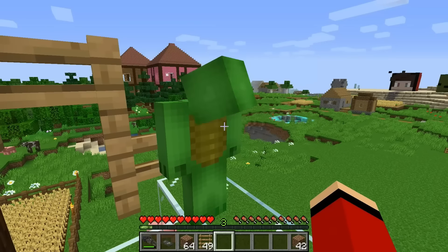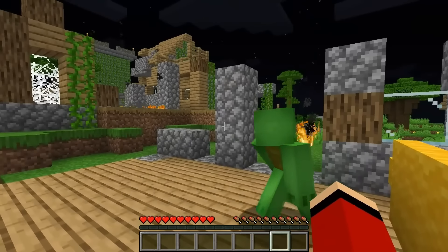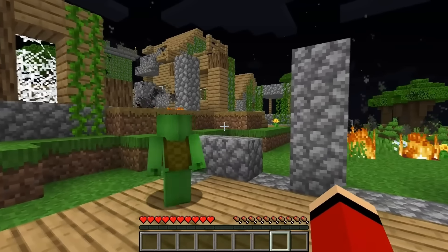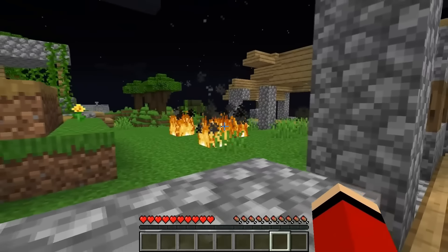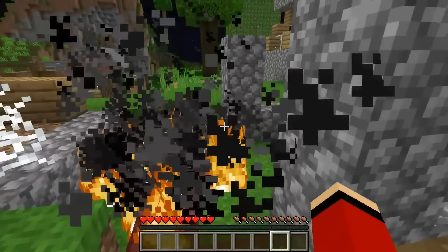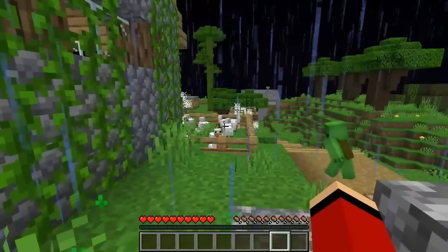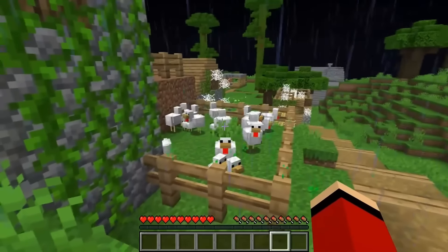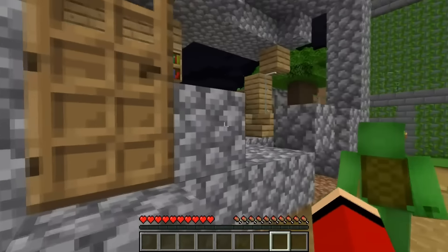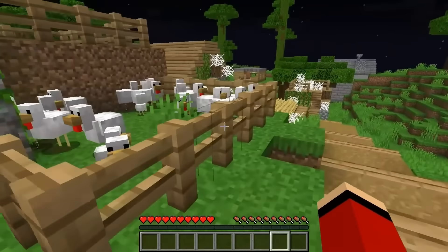JJ digs the tunnel with the heavy drill, leaving a ladder to get back out. At depth, he can dig over without attracting attention. He accidentally digs into a lava pool — not in the plan. He blocks it off, detours around it, and gets back on course heading toward Mikey's house.